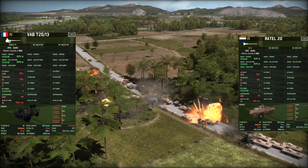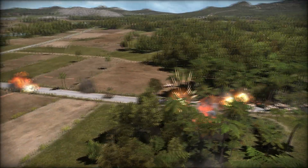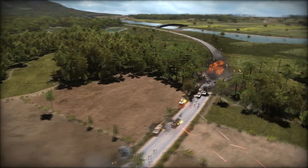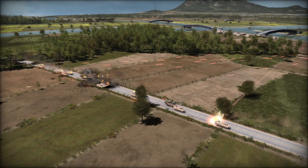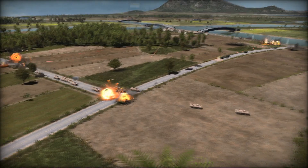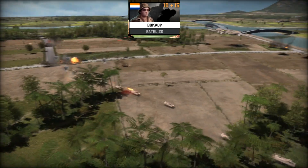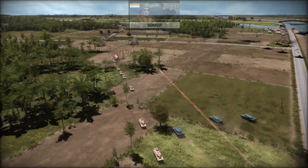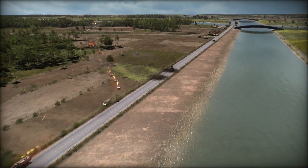It even has an extra piece of frontal armour, which does increase the survivability by a decent amount. A T-80 is still going to go through you like a hot knife through butter, but you might survive some low-velocity incoming fire a little bit better. You're a little bit limited in what units can be transported in the Ratel-20. Fortunately, the regular infantry — the Bokops — can be transported in this, which is arguably the best infantry to transport, as they're only 10 points. And that's not a bad tax.